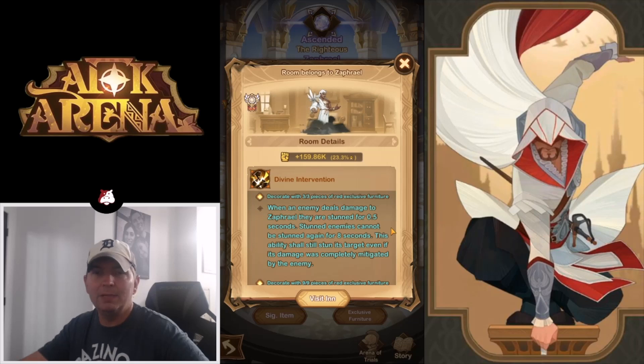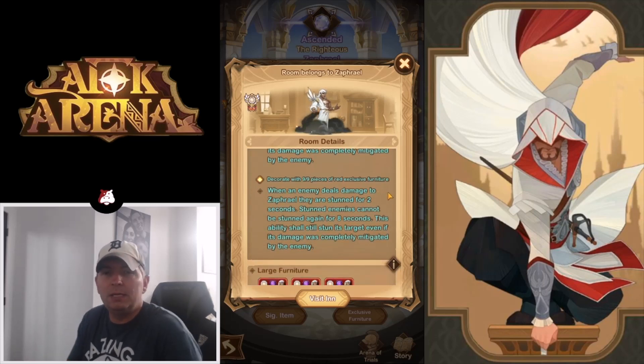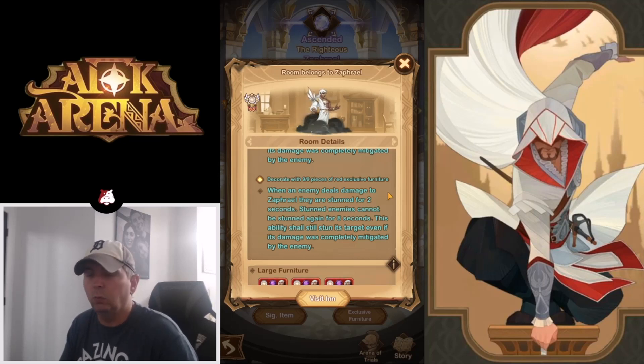Exclusive furniture: when an enemy deals damage to Zephriel, they are stunned for 0.5 seconds, and stunned enemies cannot be stunned again for eight seconds. This ability stuns its target even if the damage was completely mitigated by the enemy. His nine-of-nine piece upgrades this so that when an enemy deals damage to Zephriel, they are stunned for two seconds — every eight seconds. So essentially any hero attacking him can be stunned for two seconds every eight seconds. Combined with additional CC from teammates, this could make him really powerful.